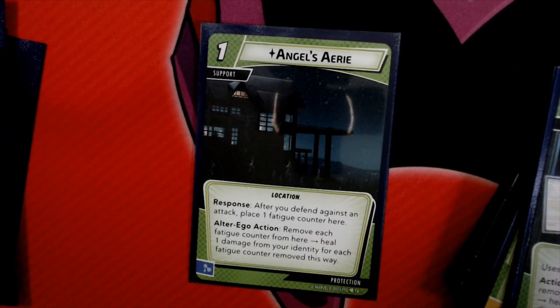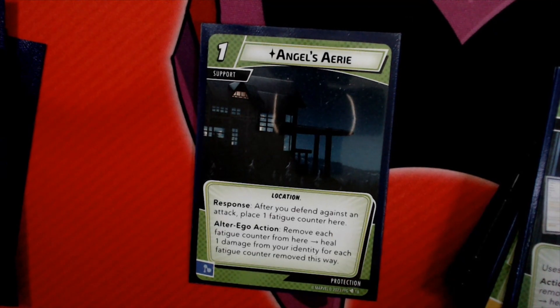We have Angels Arie, a 1-cost support. Response: after you defend against an attack, place 1 Fatigue Counter here. Remove each Fatigue Counter from here; heal 1 damage from your identity for each Fatigue Counter removed. The idea behind this deck is to take no damage, but that's not always going to be the case, so this lets you eventually heal a bunch when you do.